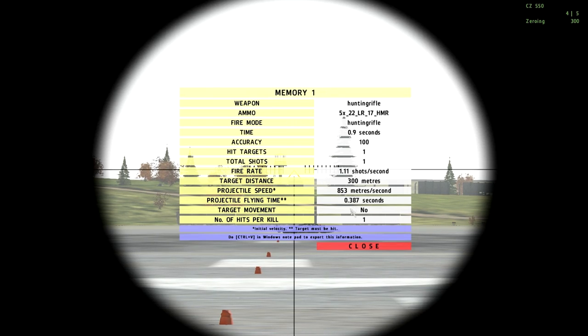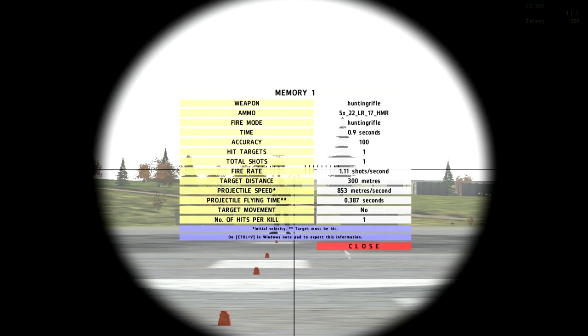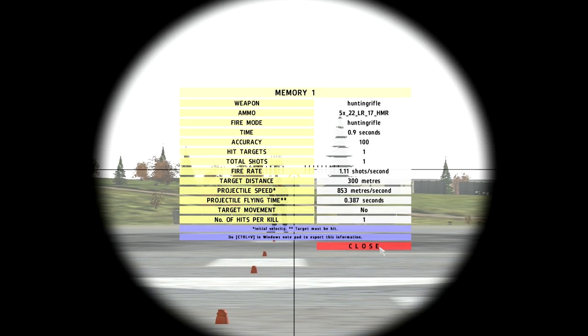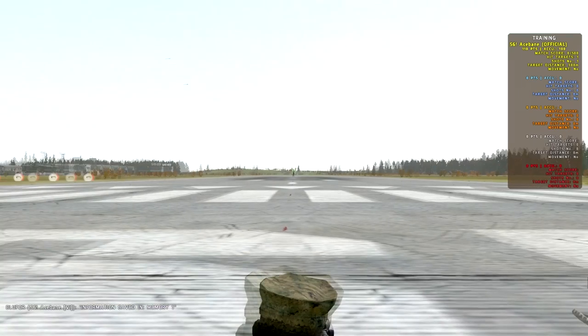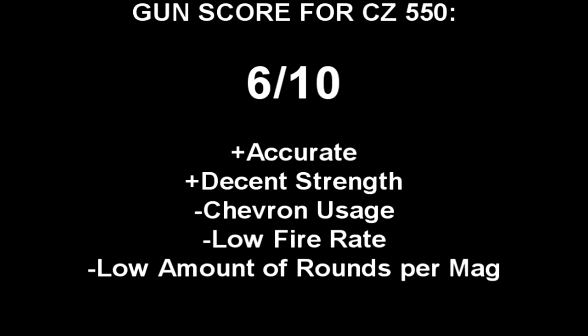Here are the stats of the weapon. Take note of the projectile speed and the projectile flying time — the flying time is how long it takes to get to the target, and the projectile speed is the actual speed of the bullet. Ignore the fire rate stat because it's not correct. All future tests are set for 300 meters as that is the most optimal range in DayZ for engaging a target with a sniper rifle. I gave the CZ 550 a gun score of 6 out of 10. The perks are its accuracy and bullet strength. The bad sides are the chevron usage — aiming above the chevron is confusing — the low rate of fire, and the 5 rounds per mag.